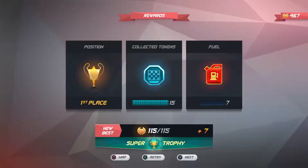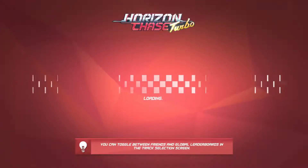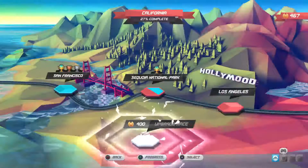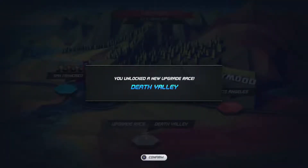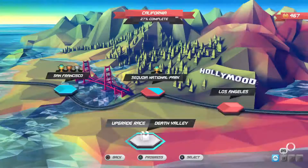Of course you don't want to go to empty because then you'll just lose. We're at 467 points, which means we can do an upgrade. New upgrade race - Death Valley. That sounds scary but let's see. Finish first to upgrade all your cars - that sounds perfect.